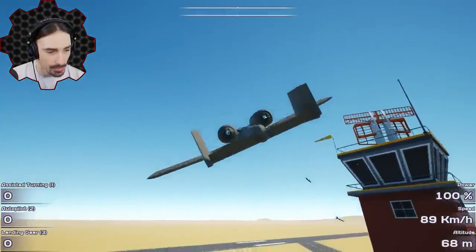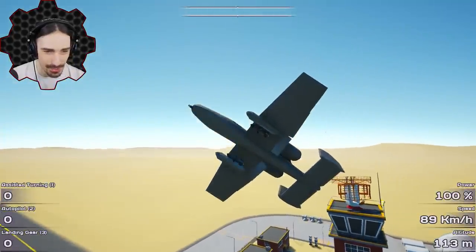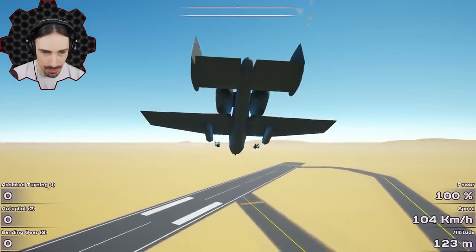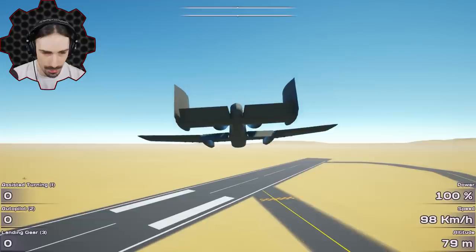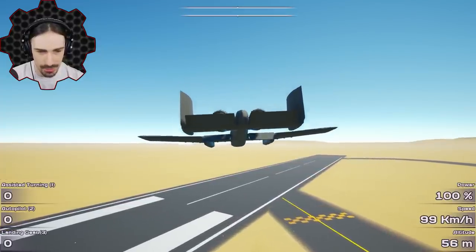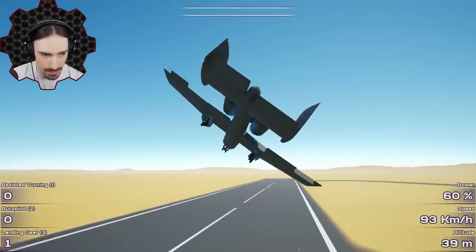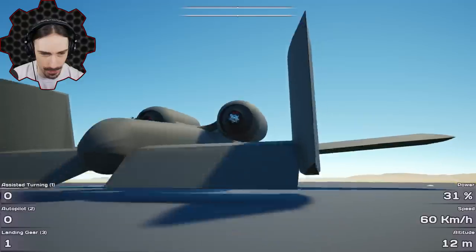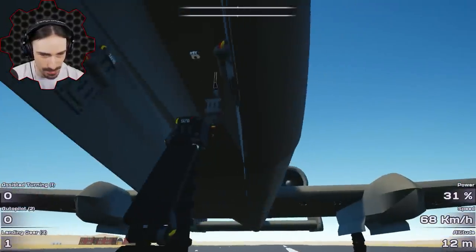Those are actual missiles but they don't seem to explode. Let's fly them at the ground. The missiles seem to not explode. Now I'm bringing the landing gear back down, turning down the power, and coming in for a very rough landing - but the suspension actually worked. That was amazing.